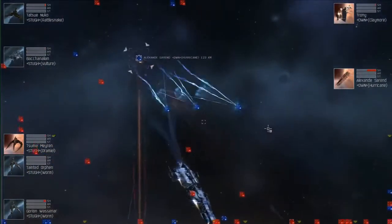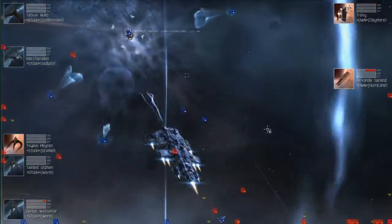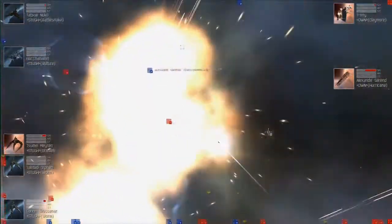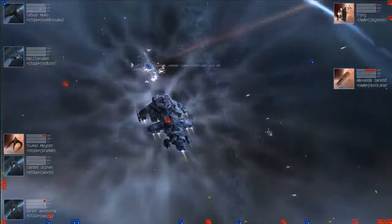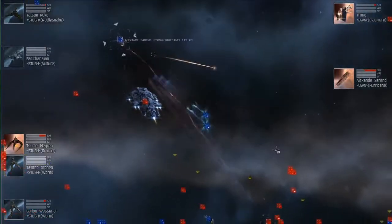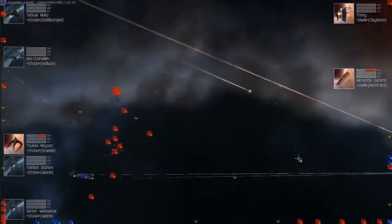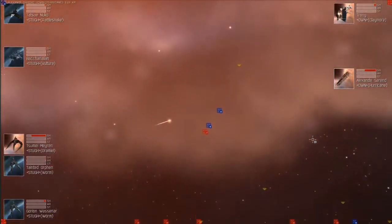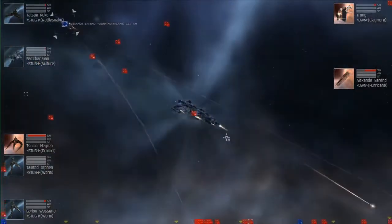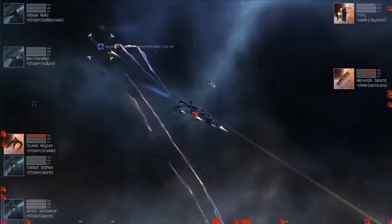Ships still continuing to drop for both sides, and the tanks on these Own Alliance ships are holding better than I would expect for having no support at all. This Rattlesnake is still close enough to the fight to apply damage to all remaining Own Alliance ships. Points only matter at this point if the match goes to time and there are ships left on both sides, which won't happen in many matches. It's all about winning. Single elimination will be the next round.